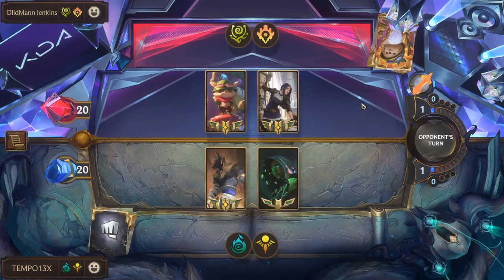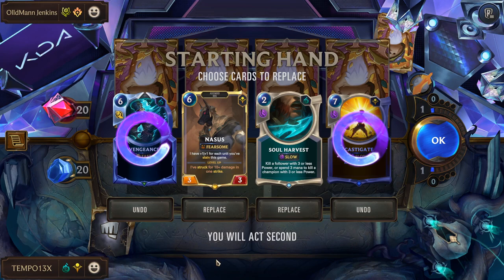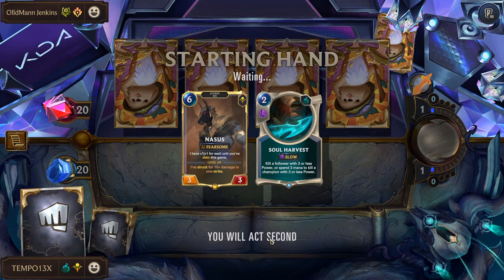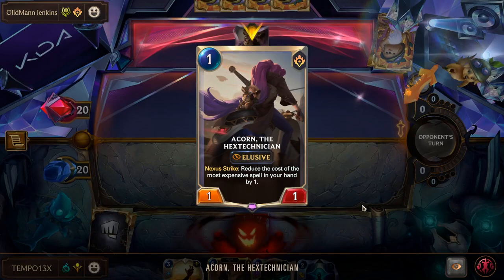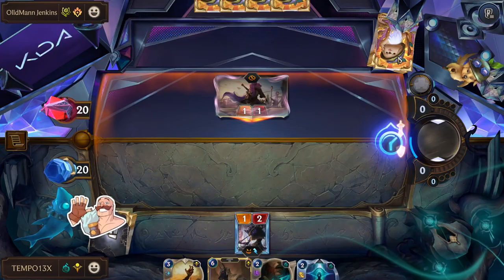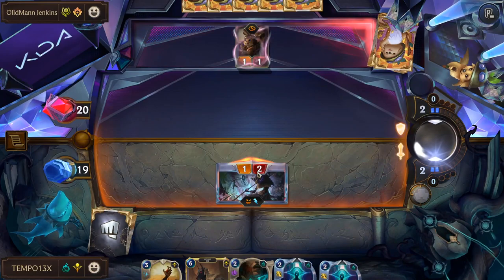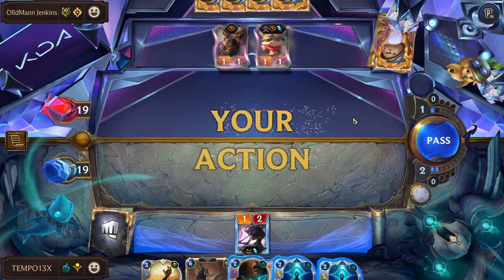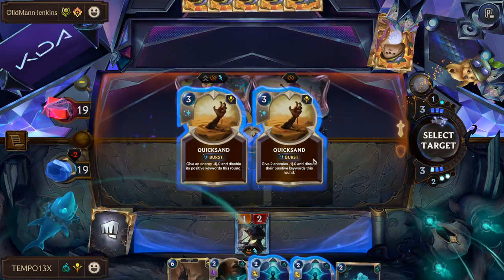That's the Nasus/Senna deck rundown. For the example game we're fighting Caitlyn/Teemo. We keep Soul Harvest — it hits both their champions — pitch Castigate and Vengeance, keep Nasus to play on turn six, and keep Quicksand to turn off Teemo's Elusive and Caitlyn's Quick Attack. We have a one-mana unit to start. Ace Corn comes down — we send our unit in, no Mystic Shot from them.